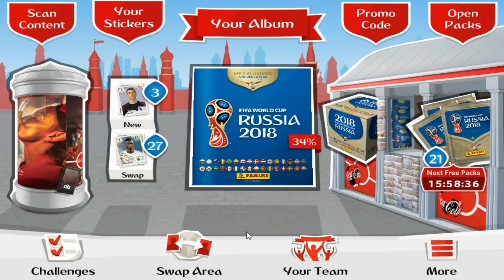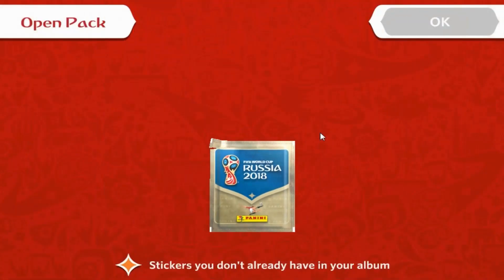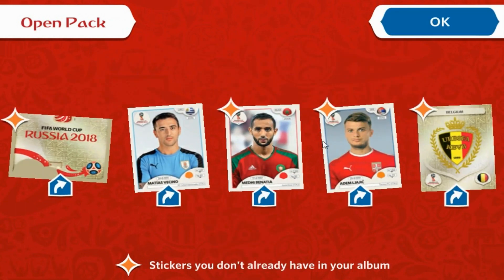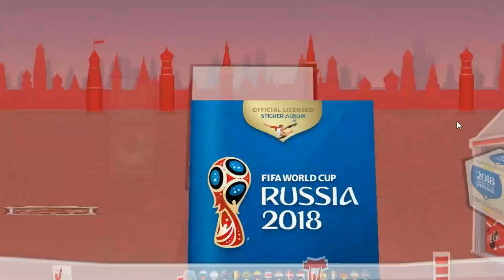We've got 27 swaps so far. We'll open the packets first, then give away the codes after placing stickers in the album. The first pack gives us four stickers we need: the bottom half of the logo puzzle, Vicino of Uruguay, Benatia of Juventus, and Laic from Serbia and Torino. We also got two shinies in that pack including the Belgium logo.